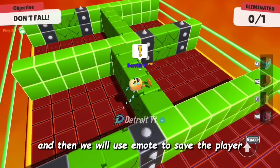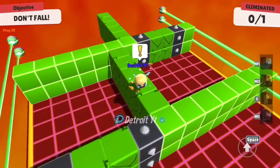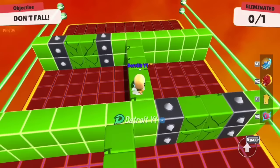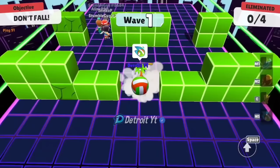In the Legendary Block Dash map, if we face this type of level, we will dive first and then use the emote to save the player. In this way we will qualify in the Block Dash map.